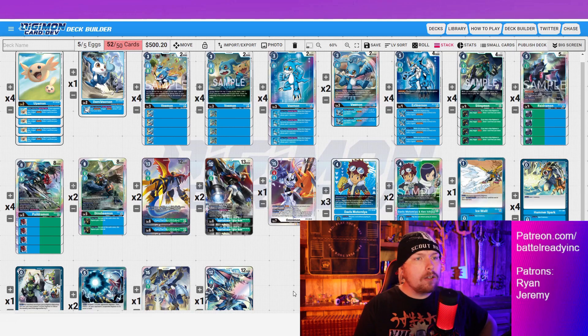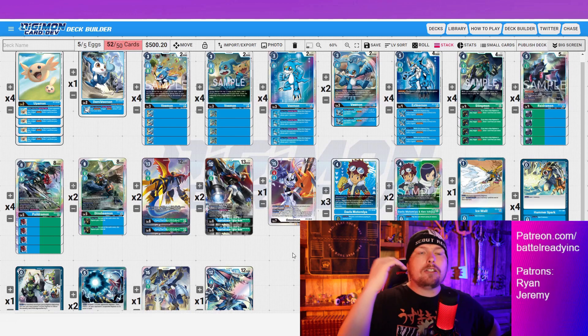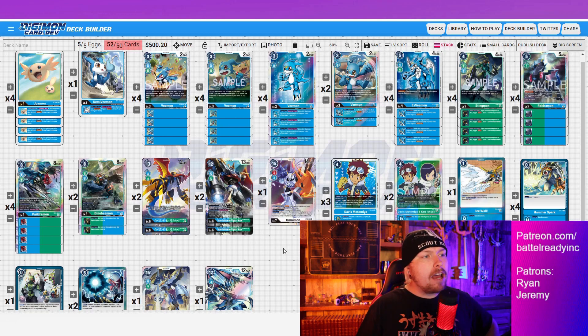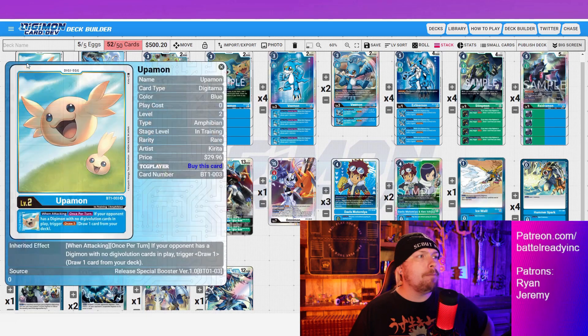We're two cards over on the decklist because I want to talk about two specific cards at the end — there's going to be some debate and variants in the builds, particularly at the top end and in the removal department. But at level five and below, and even most of level six, it's pretty standard stuff.